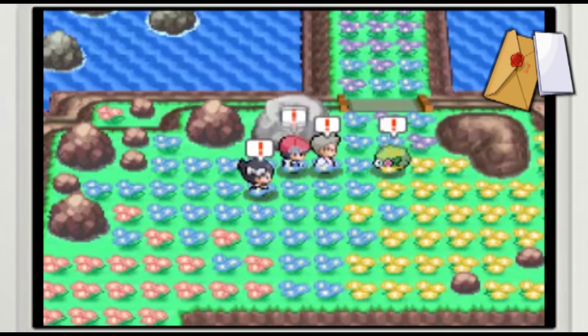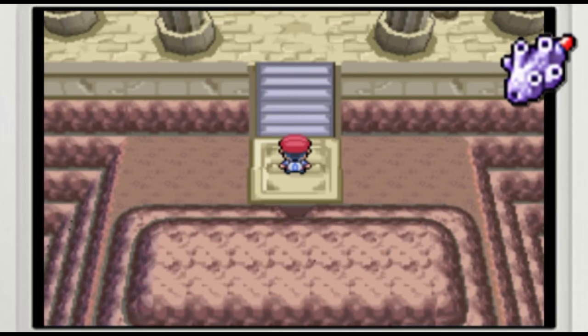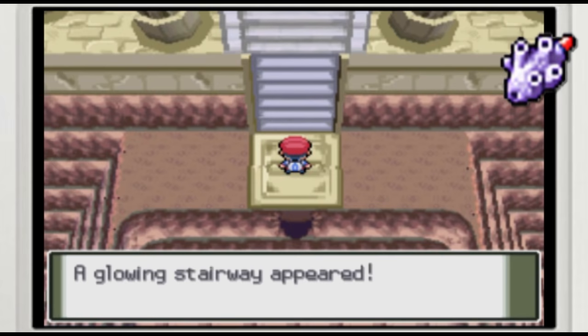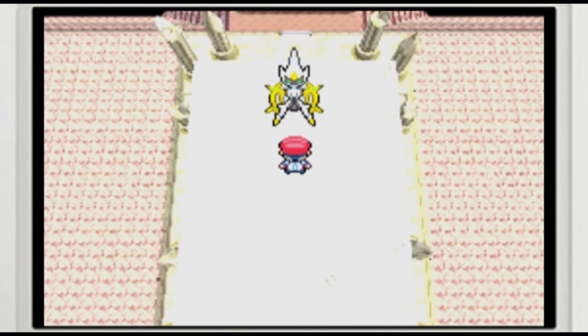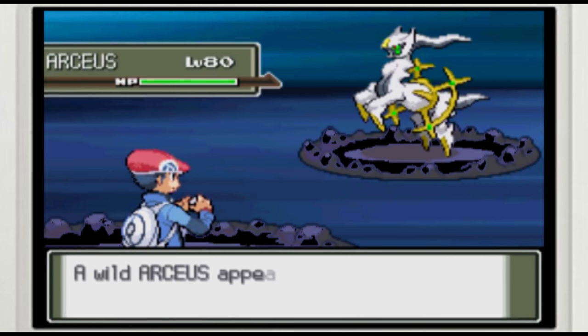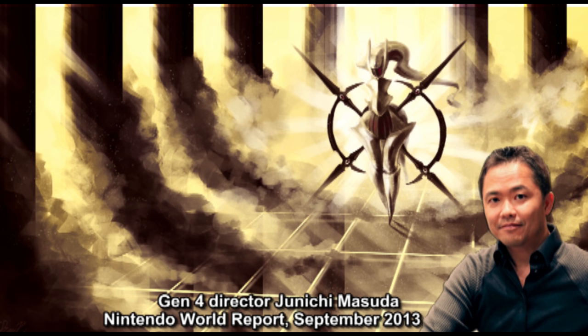But there's one more key item hiding inside the game's internal data — the Azure Flute — which, just like the other three key items, Game Freak had once intended to distribute at special events. Playing the Azure Flute at Spear Pillar causes a glass staircase to appear, leading to the Hall of Origin, where you'll be able to catch a level 80 Arceus. Once it's been captured, trading a Hall of Origin Arceus to HeartGold or SoulSilver can actually unlock new content in those games as well, the details of which we'll be talking about in depth in our HeartGold SoulSilver episode.